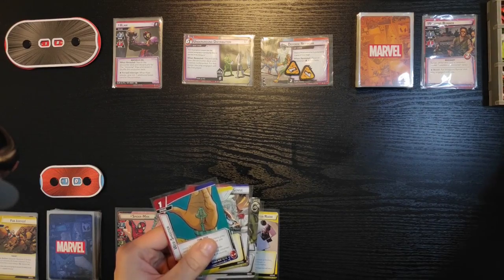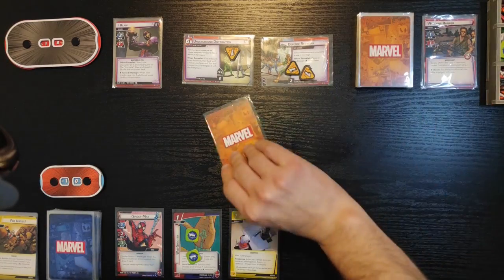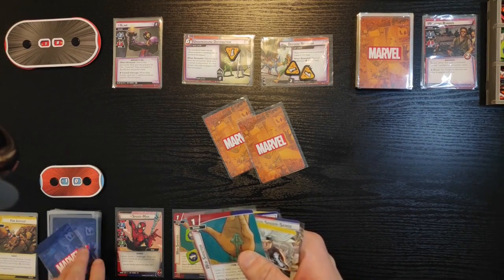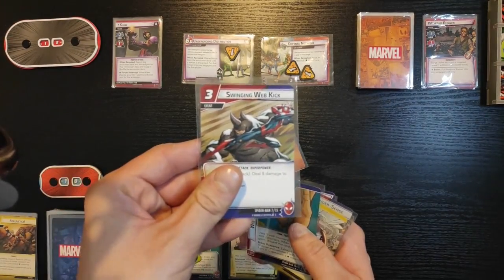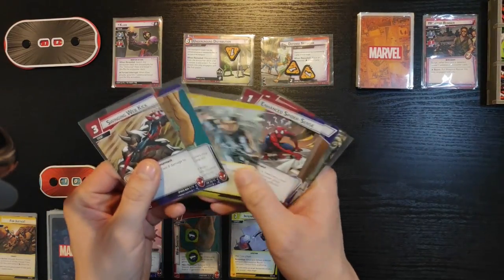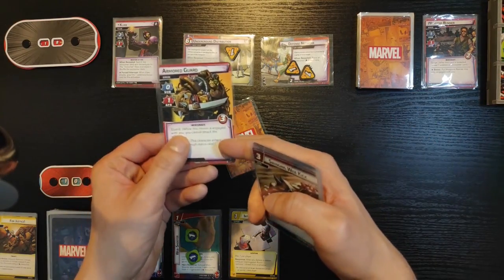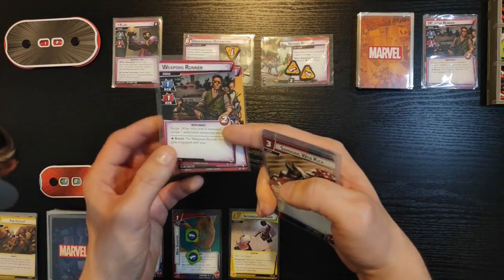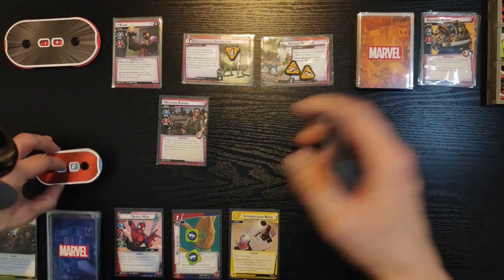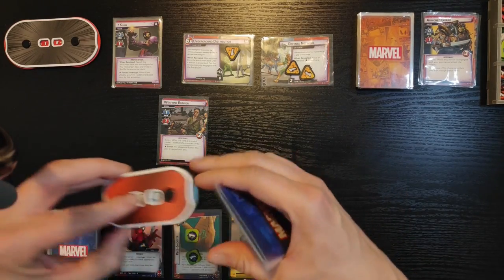His turn starts — he gets one threat on the main scheme. Now he's gonna initiate an attack, so I'm gonna give him two boost cards. Spider-Sense is going to trigger, so I can draw a card — I got Swinging Web Kick, so now I have six cards in my hand. Because I've got Aunt May, I'm not gonna block. He gets plus one and a star — puts Weapons Runner into play, engage with you. He attacks me for two, so I go down to eight. And then Weapons Runner attacks me for one, so I go down to seven.